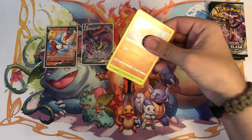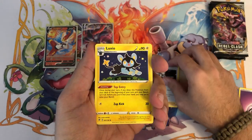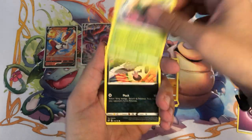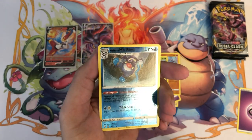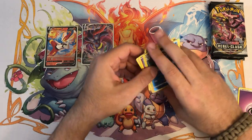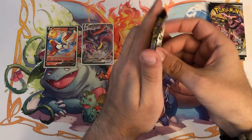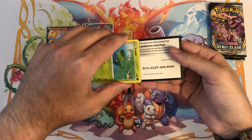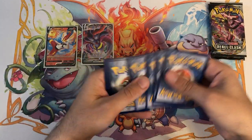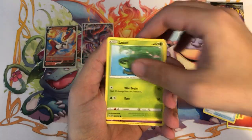Same thing with rumors about upcoming sets — I do a lot of research, especially on English sets, but also Japanese sets to look ahead. They push out products all the time: new sets, theme decks, special collection boxes. There's a lot of stuff we have no notice of outside of Japan. Mr. Rime as the reverse and an Unfezant. As a general Pokémon collector, I like to try and pick up Japanese stuff too — they just push out so much product.